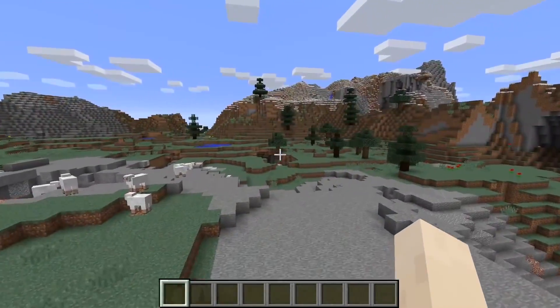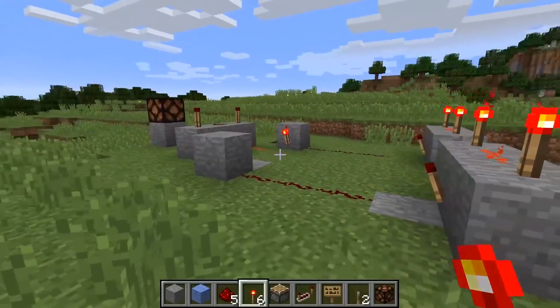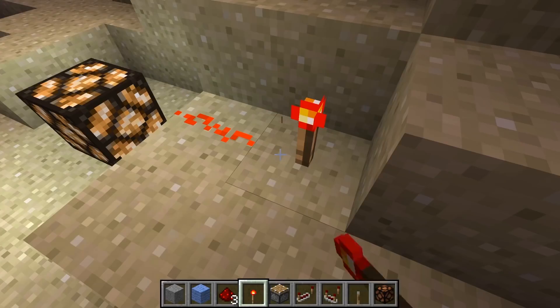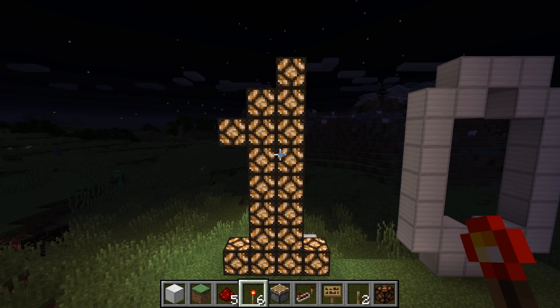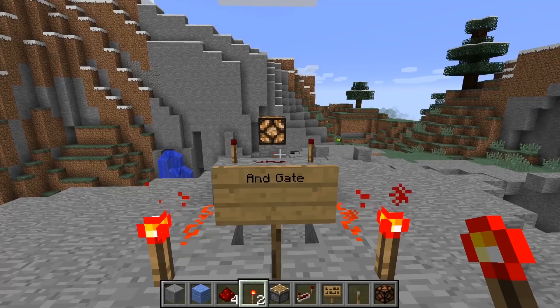But some players think outside the block, and realize that the ability to build electric circuits opened up new possibilities, like building a computer. On their most basic level, computers work by interpreting electrical signals. A circuit can be on or off — it has two states, it's binary. You can think of a circuit with current running through it as representing a 1, and a circuit with no electricity as a 0.